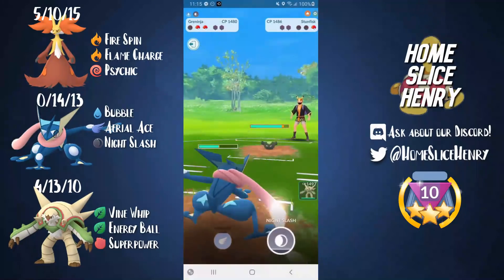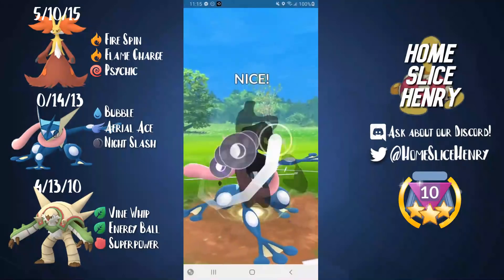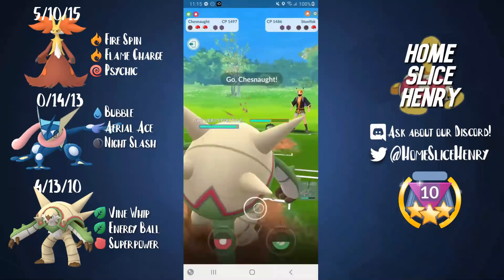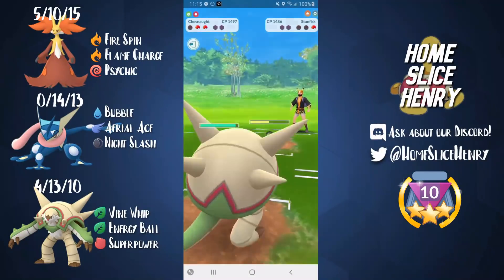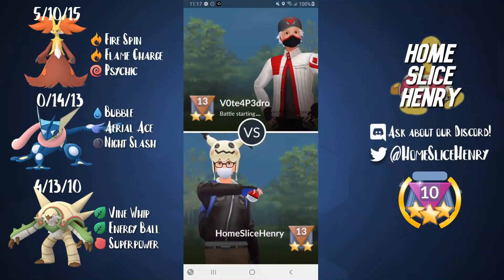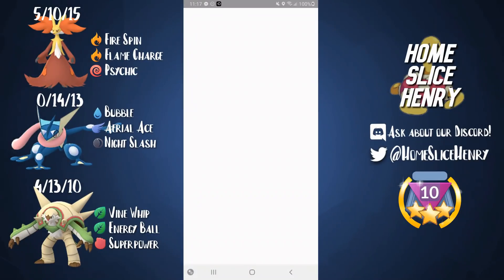Stunfisk comes out. We go for a quick Night Slash to do chip damage before hopping into Chesnaught. We land the Night Slash, hop into Chesnaught, and now it's in Superpower range. My opponent concedes the match — really well played to them. They actually stopped by the stream later to say hi and tell me GG, which was very cool.